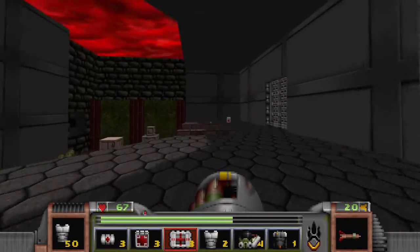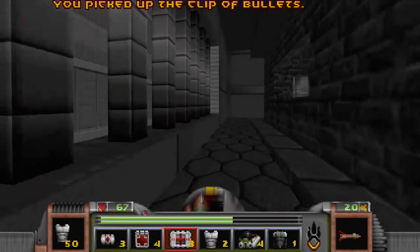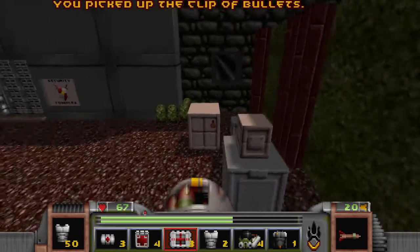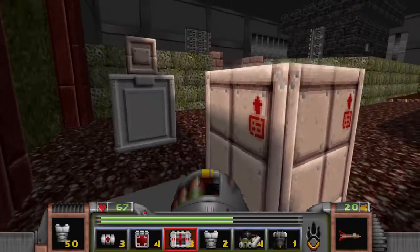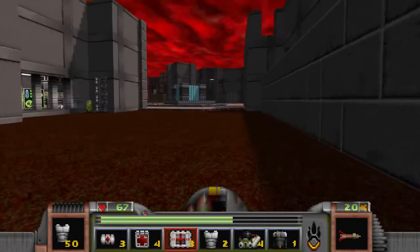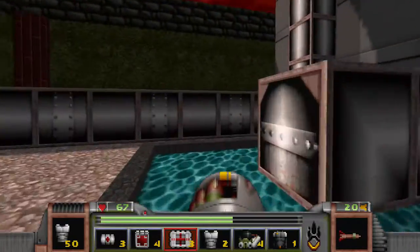Hey guys, it's B&O. Welcome back to Strife: Let's Play. I just remember, we just walked through this bit in the last part. In the last part, we went into this big fortress and we completely blew everyone up. And then I completely blew my cover because there were spiders in this.